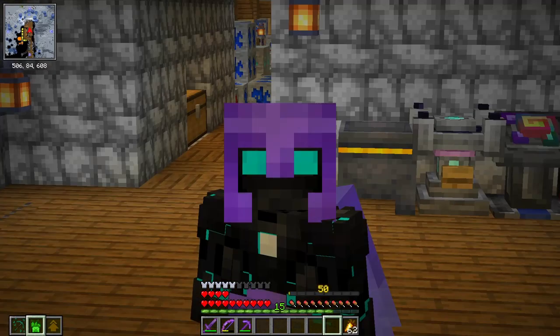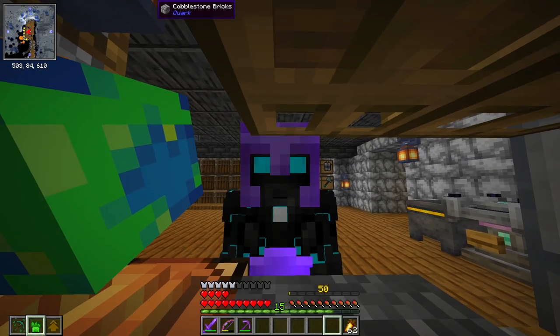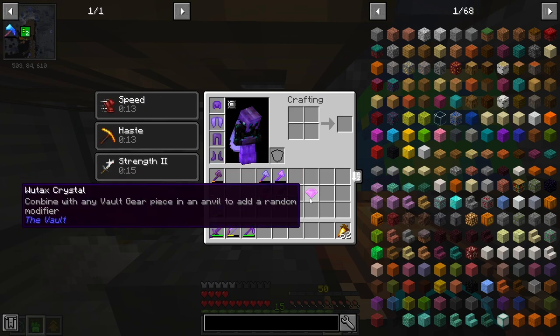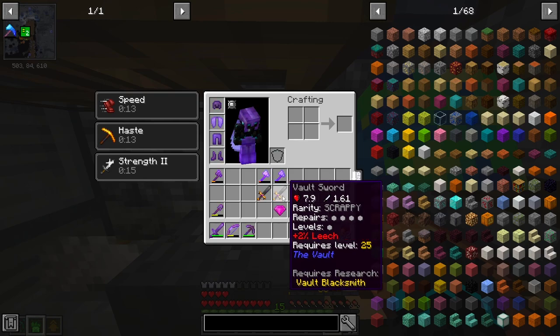Ladies and gentlemen, welcome back to Vault Hunters. I have a problem that is quite annoying. I only have one Wu-Tex crystal to my name. I don't have any more Wu-Tex shots, and I don't know which one of these swords that we got in the last episode I want to use it on.